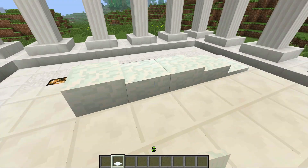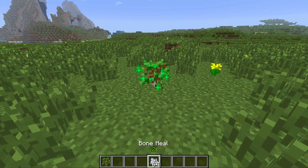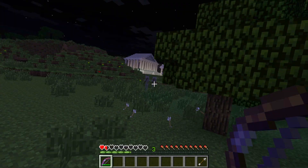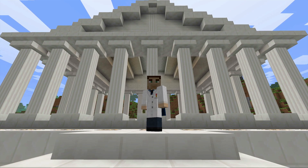Snow can now be placed with variable block heights. Bone meal can now take several chances in order to actually grow a plant or tree. Mob difficulties have been changed, which now includes better aiming for skeletons.